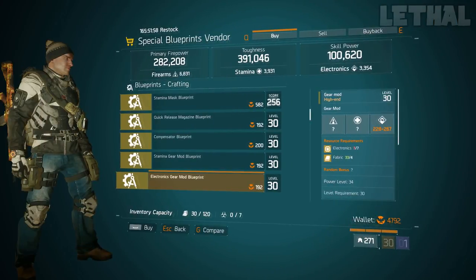The Special Blueprints Vendor, Akim Clinton, is next on my list, and the one thing you want to check out from him is this Electronics Gear Mod Blueprint. As I said before with the Stamina and Performance Gear Mod Blueprints, if you want to experiment with different builds every day or every other day, this is an awesome blueprint to have. If you are missing skill power and skill haste mods or skill power health mods, you can pick up this blueprint and hopefully craft a god roll.